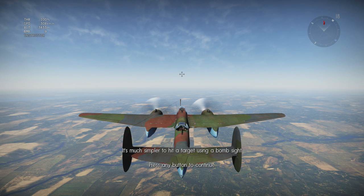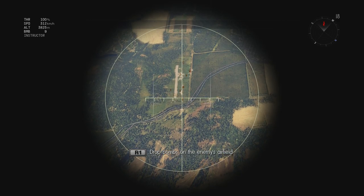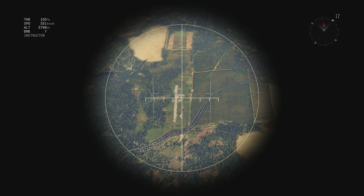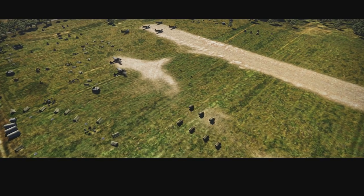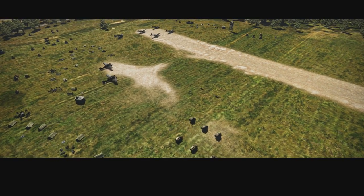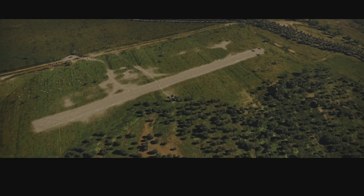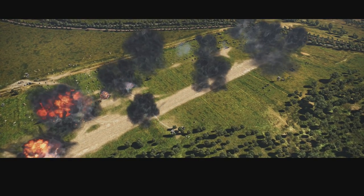It's much simpler to hit a target using a bomb sight. You can toggle between different views with the toggle view button — press it twice to switch to the bomb sight. Drop bombs on the airfield — let's take out all of them! Come on, drop some more!